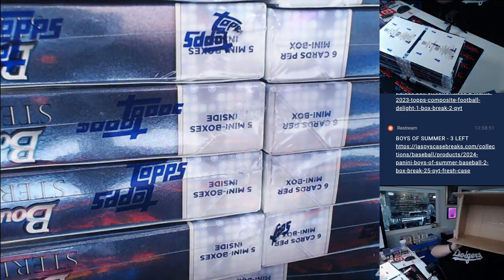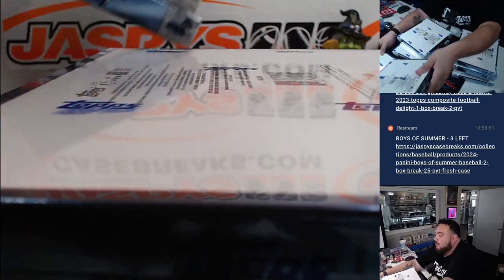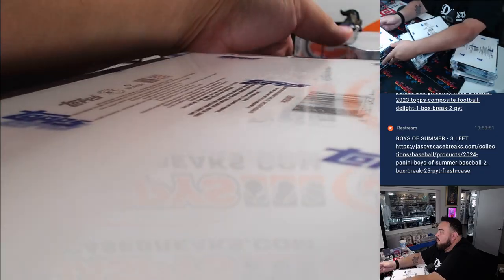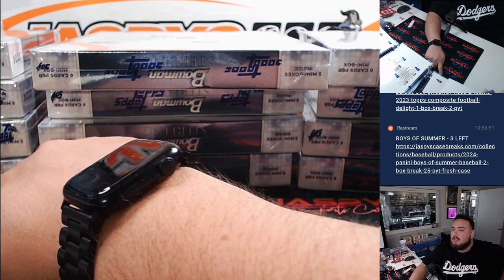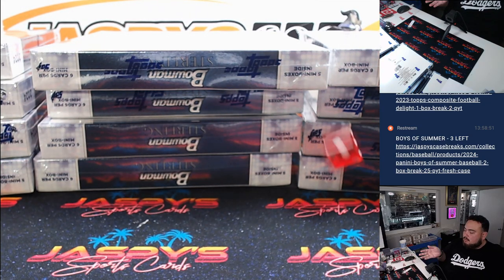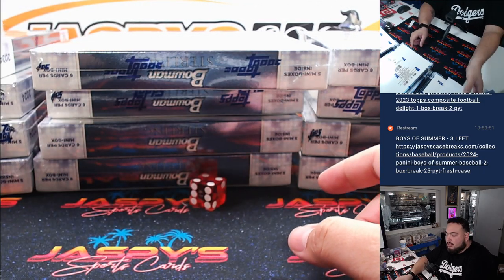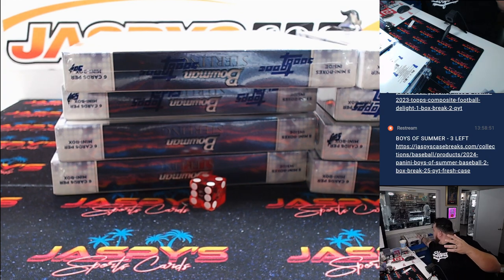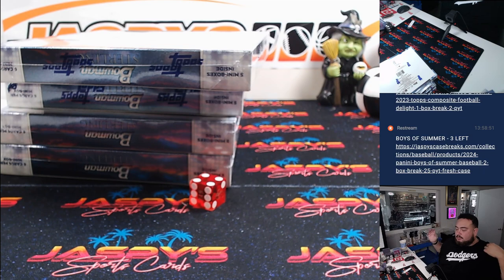This is a 12-box case, so that means four here, four number two, four number three. What we'll do, like we always do, is put these together as one break, these together as one break, and these will be one break. You have three different stacks — left, middle, right. One, two for the left, three, four for the middle, five, six for the right. We're gonna go right with the middle, so these four and these four will be together — awesome possum.